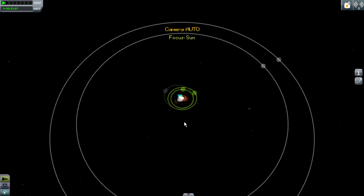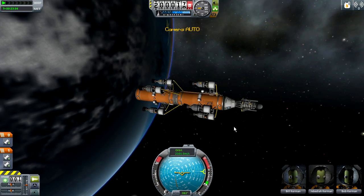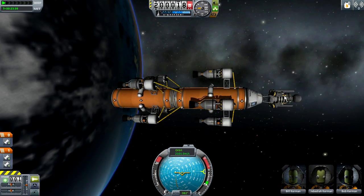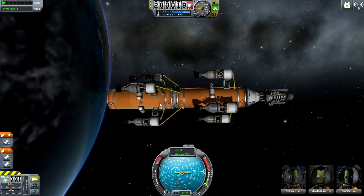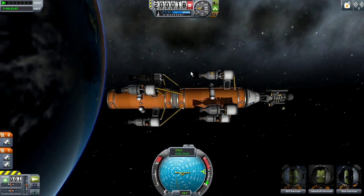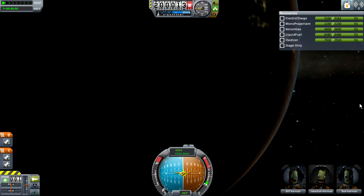Before I start going over the planets, however, I want to show this burn in a time-accelerated fashion so you can get an idea of how far away these two new suns are. So let me get to the other side of Kerban, begin my burn, and bring this screen into a minimized window in the corner while I explain each of the planets that are added. Let's start burning and begin talking about each of the planets.